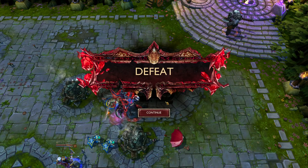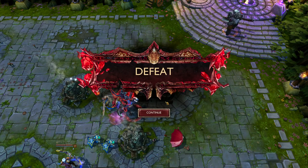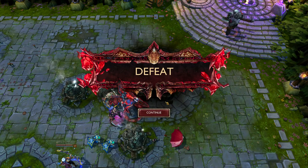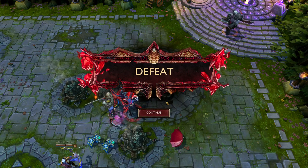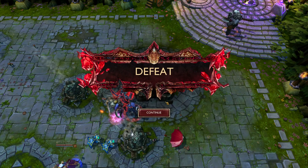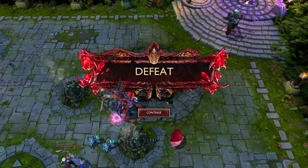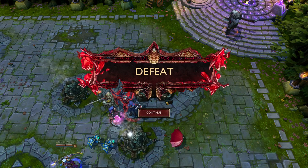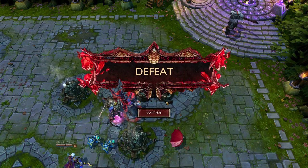It's GG — really poor. They face-checked blue when they had map control; there was a very high chance the enemy was going to be there. They needed to ward it first. Unfortunately they ended up throwing the game. Not much I can do to carry when the team is making poor objective decisions. I do hope you enjoyed guys — be sure to subscribe, like and comment, and let me know in the comments if you have any champion or build suggestions. Thank you very much for watching, see you in the next video!